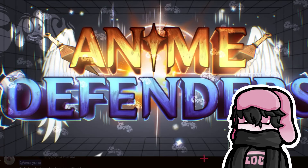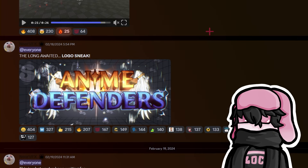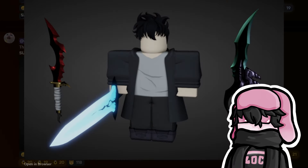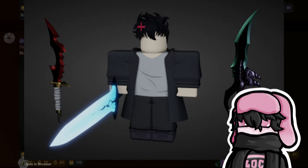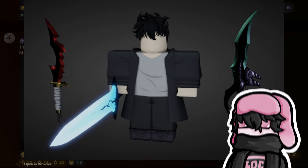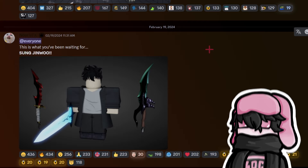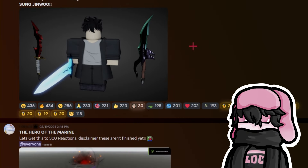The logo — beautiful logo. And Sung Jin-Woo himself — we got a sword, the blades. That is beautiful, that is actually so nice looking. I love Solo Leveling so this really hits hard for me because it's awesome.